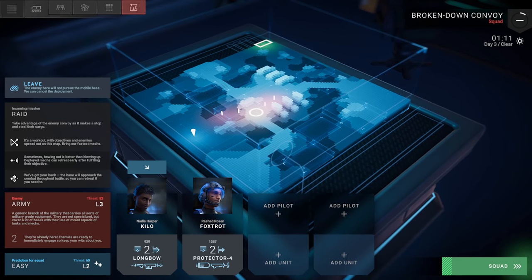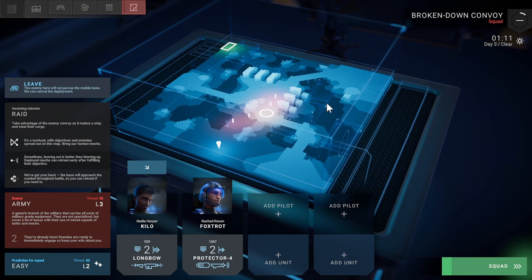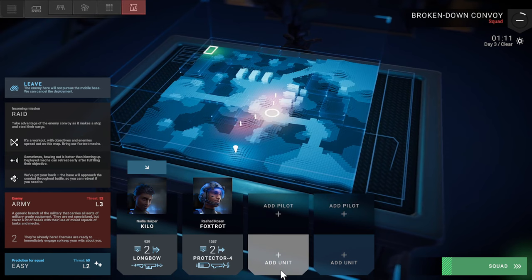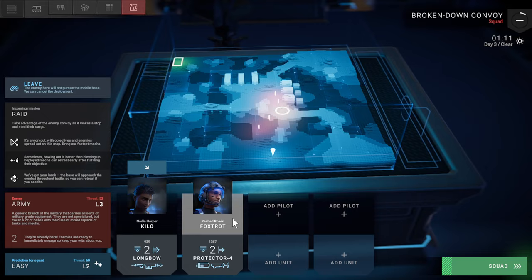Hey everybody! Welcome back to another episode of Phantom Brigade. Last time we lost Lars Jacobson Sierra, and that was a real disappointment — really unfortunate because it'd be really helpful to have his mech again this time. But this time we are going to be attacking a broken down convoy with Nadia Harper-Kilo and Rashad Rosen of Fokstraat.